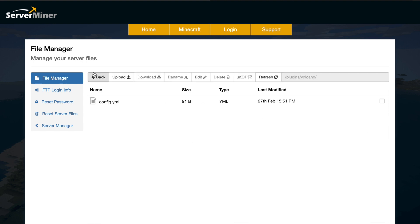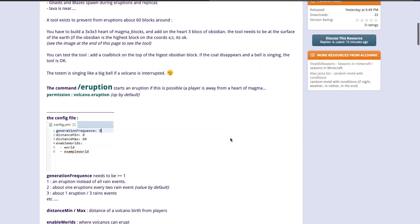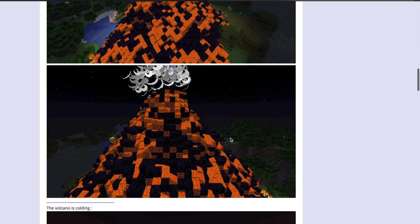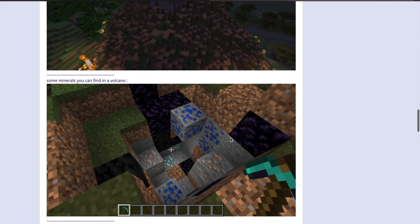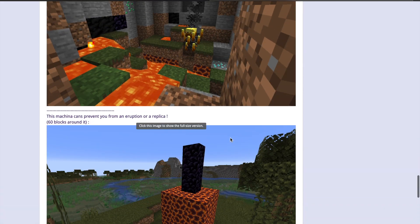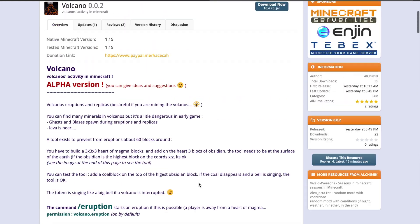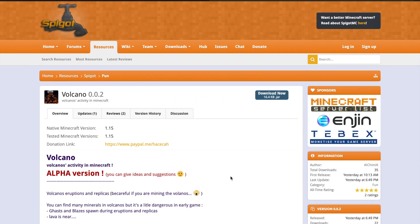It's a plugin still in alpha — if we go over to the Spigot page you can see this is obviously an alpha version; it came out yesterday in fact. It's a brand new plugin and it's already really fantastic and works really well. There are loads of cool pictures and info on the Spigot page, including the protection machine we built. If you have any issues with it, feel free to contact the developer and I'm sure he'll be able to help you out.